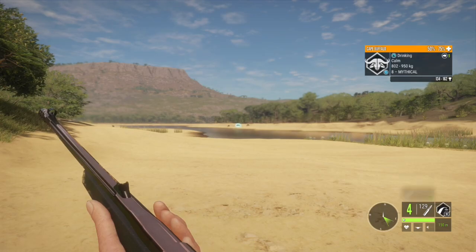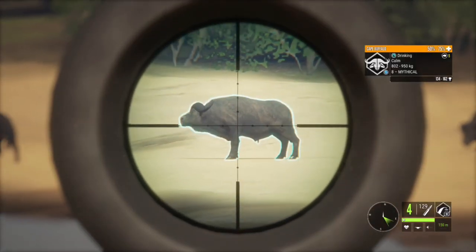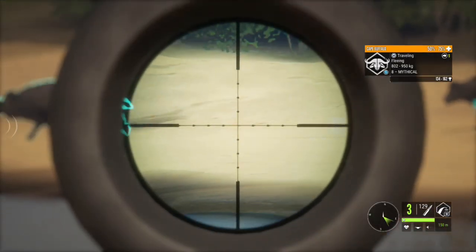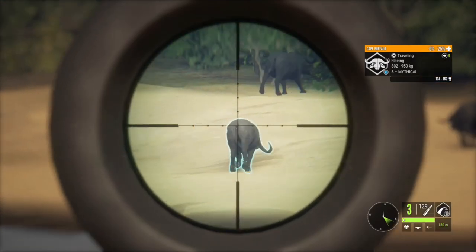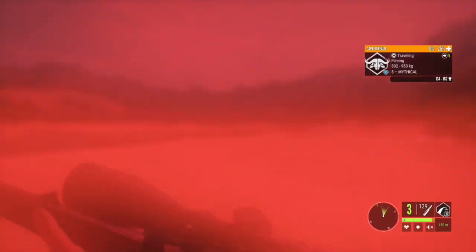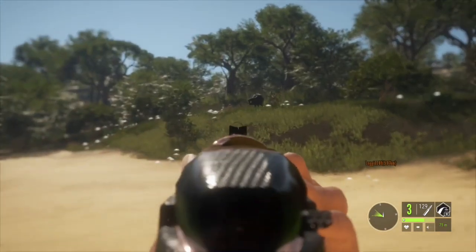There's a really nice mythical, so I'm going to take a shot on him. Looks good — I'm using the 300 by the way. And we got a vital. Usually when you shoot a buffalo down here you're going to have another one attacking you, and sure enough I do.